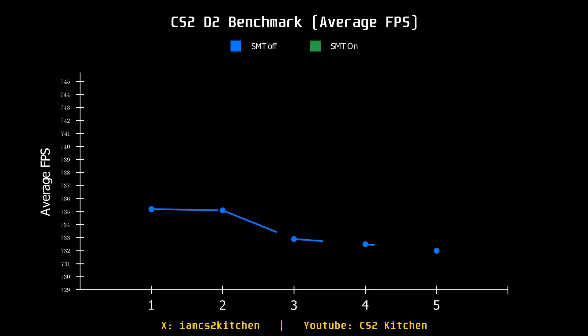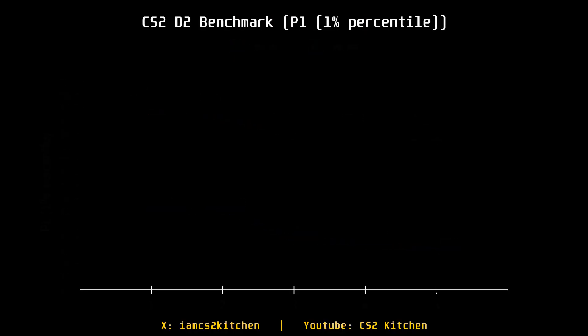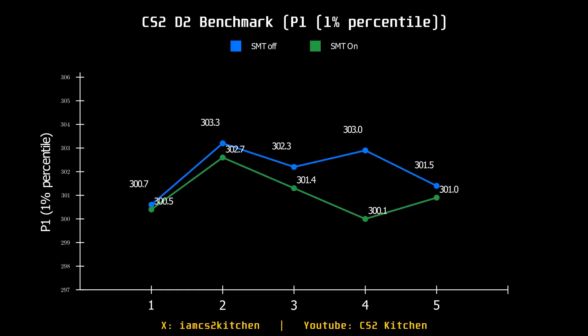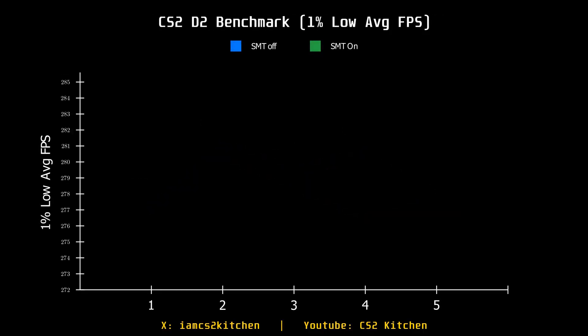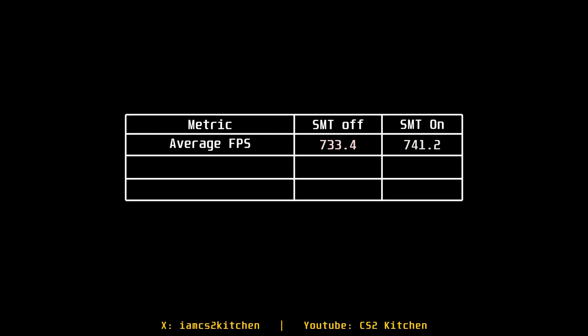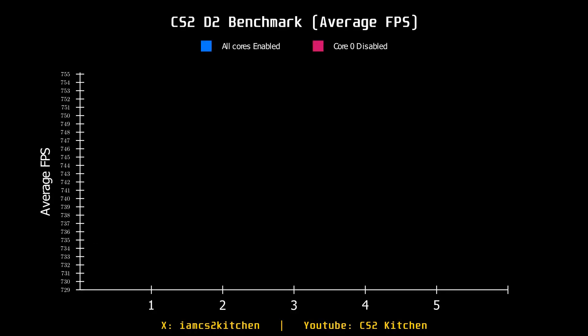SMT is an interesting one: on my 7900X3D it leads to substantial performance improvement when disabled via BIOS. On my current PC it's more of a mixed bag, with slight improvement in some cases. This is something you should experiment with not just in Process Lasso but also in your motherboard BIOS settings.